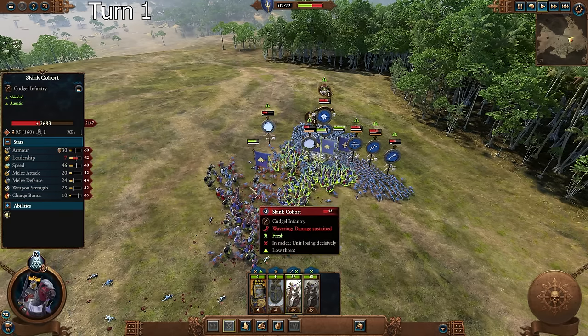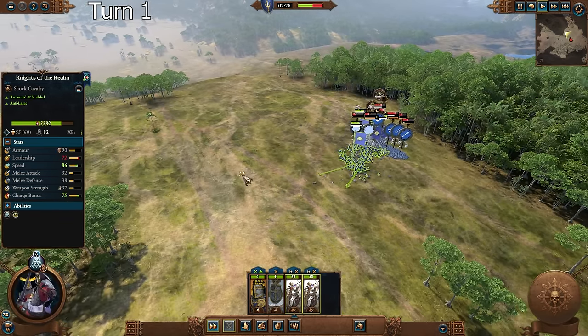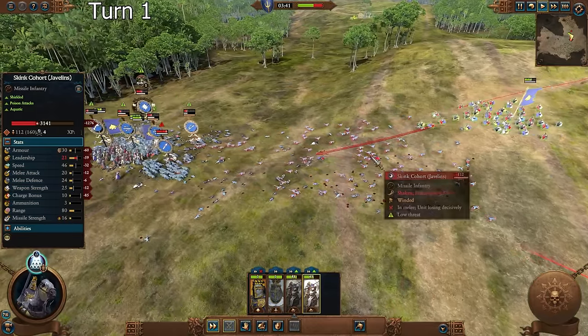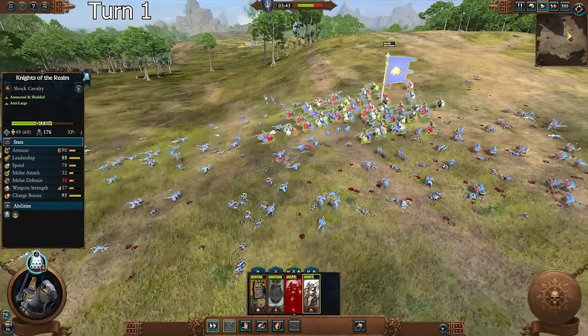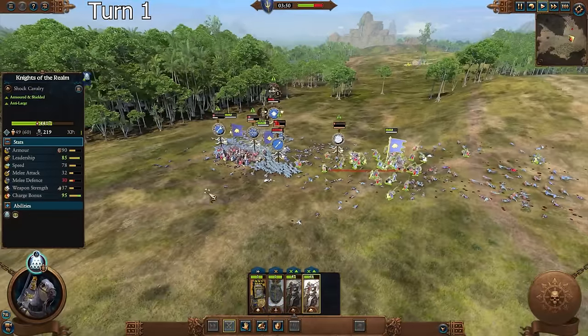We're going to stay in until these guys break, which should be a couple seconds. One broke, two broke, now we can back off. They're very spread out here, which is making them a little hard to charge, but it looks like we can more or less just plow through. Yeah, look at those skinks flying - wow, that was good.